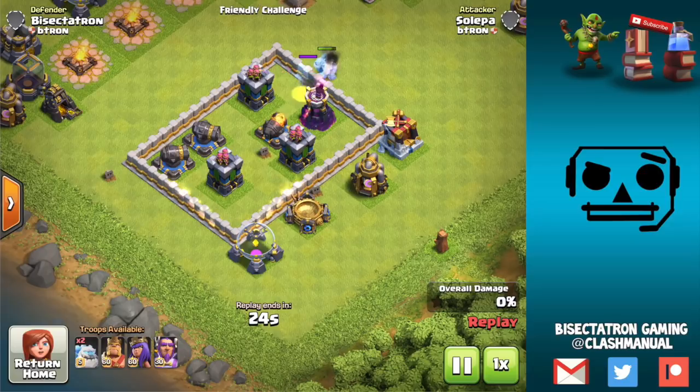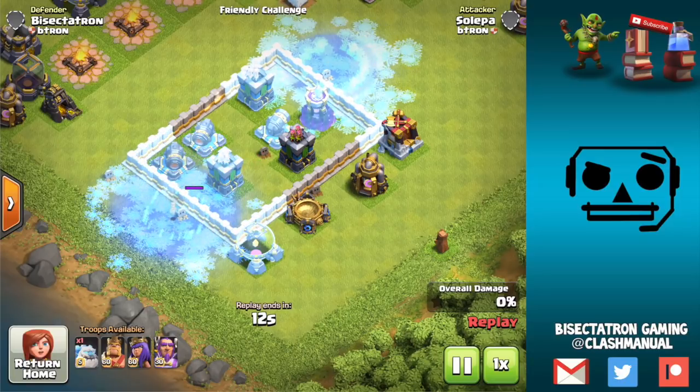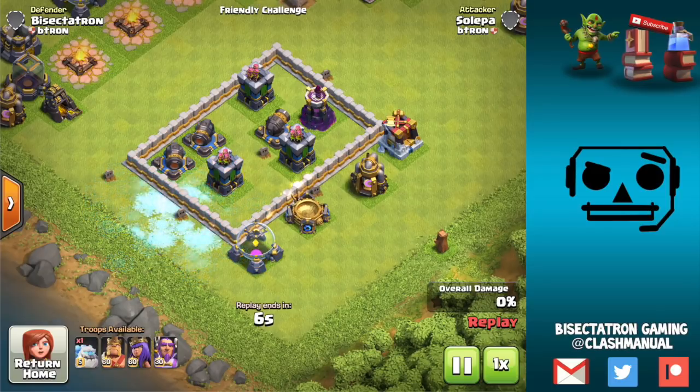We'll drop a few more to give you an even better idea of how the radius is going to work, but a lot of it will be experimentation — getting the Ice Golem at the right timing to get it in the base where you need it and get that nice freeze effect on Inferno Towers or whatever else. That's pretty significant. The freeze was nowhere near that before this balancing update.